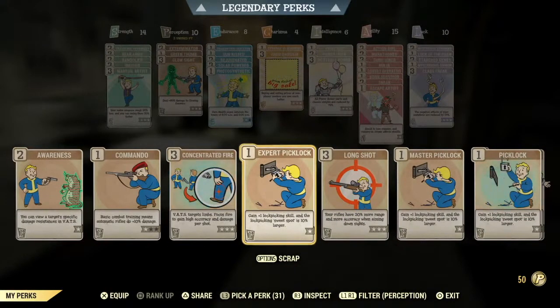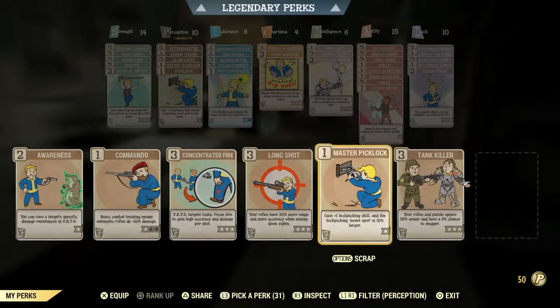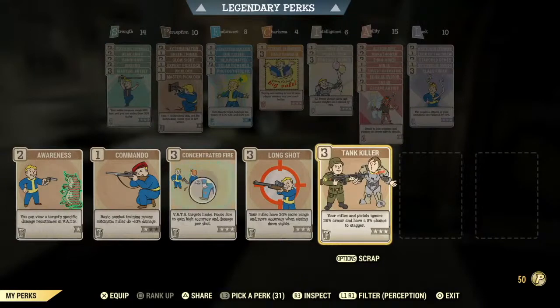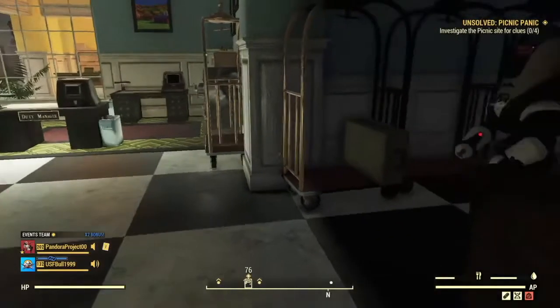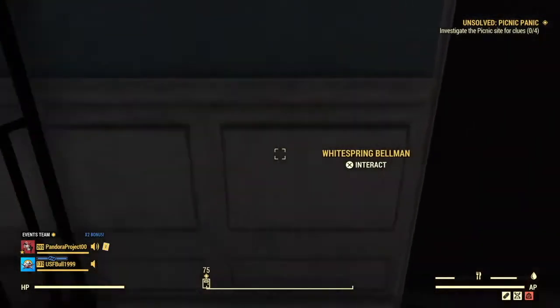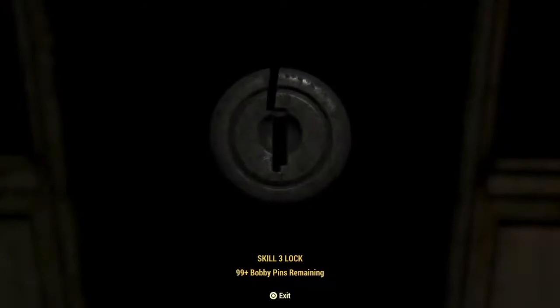See these bobby pins? You need them to be able to pick the lock. There is, I believe, a suitcase that is a zero and a one that's outside the door if your lockpick is not that high yet. Later in the video I do show you where there is a door that is a zero, so anyone can pick that lock as long as you have lockpicks — the bobby pins that you can buy or find.